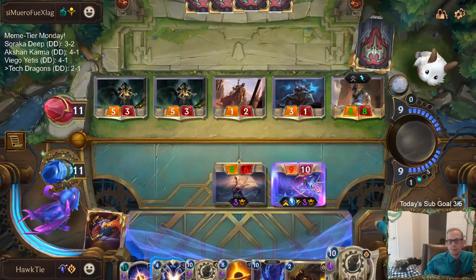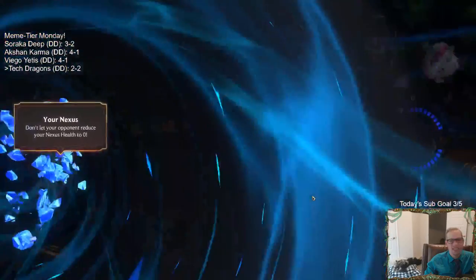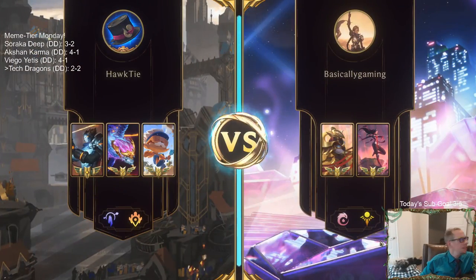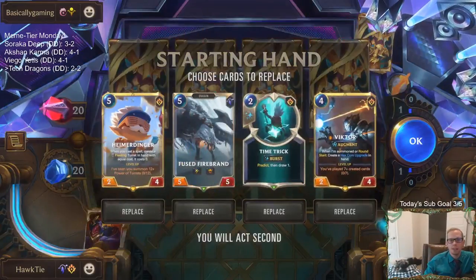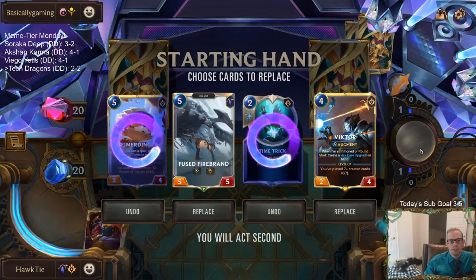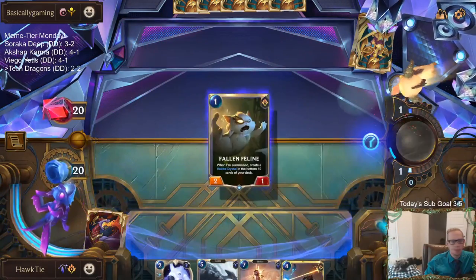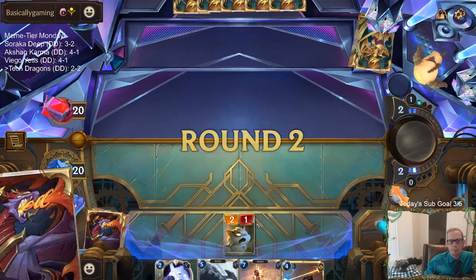Not much to do here. Playing Meme Tier Decks all day, every day — you don't get invited to Worlds with that. Alright, let's see if we can get a winning record. We need to win this one, and then we'll have all winning records with our Meme Tier Decks. We are going to have a tough test though, with Aurelia Azir — what we've learned is the best deck right now. Somebody was saying the new stats show this is the second most played deck and it has a 55% win rate. Very high win rate. Aurelia Azir, that is. Not Tech Dragons.